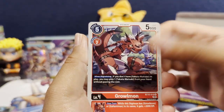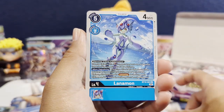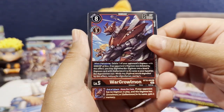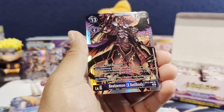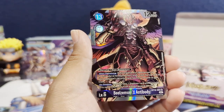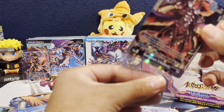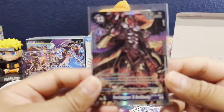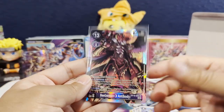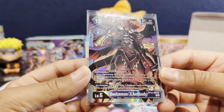So we get an Ipmon X Antibody, Growlmon, Yakaimon, Gekomon, Gokumon, Monomon, Wormmon, Gumdramon, WarGrowmon — and nice, two SRs right off the bat. This one is one of the best ones you can pull: Beelzemon X Antibody. Great support in Beelzemon decks. From my understanding this is a super meta card.